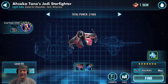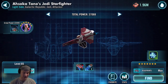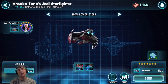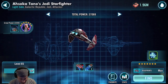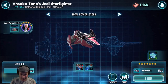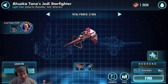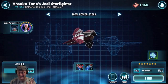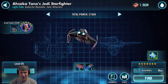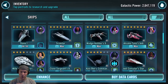Ahsoka Tano's Jedi Starfighter — I have not played around with this enough with the new Geonosian ships and the new Galactic Republic ship reworks to really give it a definitive grade, but I'm going to give it a C as of right now. It can be found in the Galactic War store and Fleet Arena store at times. It has a Dispel, which could be great calling in and using it against a pesky Slave 1. It hits with decent damage. Ahsoka is a pretty good character. It's getting a C.